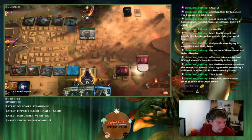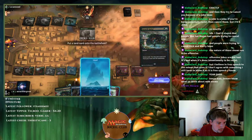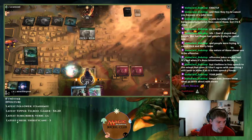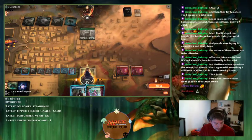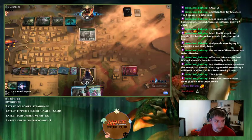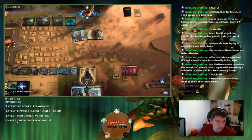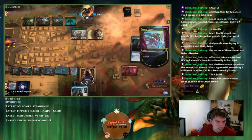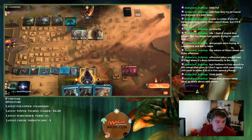We'll cast Blood Sun here, then Growth Spiral. We'll play one Growth Spiral and cycle the other — though I'm not going to cycle it at end of their turn since they're playing Thoughtseize. They can get it but that's fine. Slightly upsetting that I drew another Curiosity when I'm trying to find action.